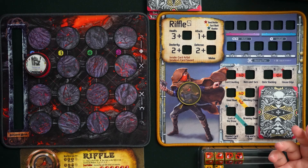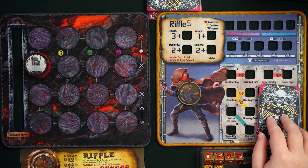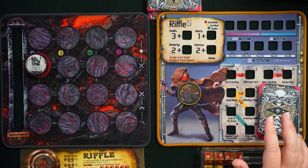Here we have all of Riffle's stuff: a Gear Lock mat, some dice, a reference sheet, a battle mat with a sample enemy on it. The other thing we have for Riffle is a deck of cards. This deck of cards is split into two, and I'm going to explain that aspect of setup.